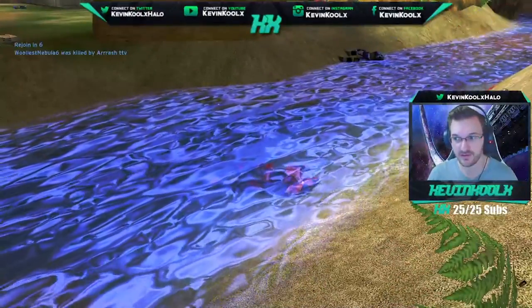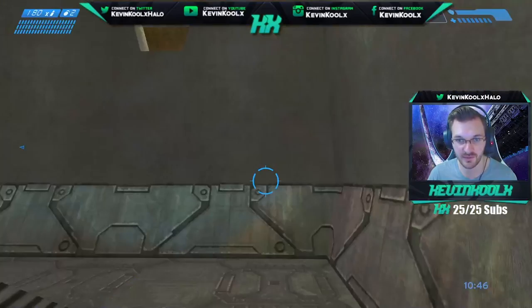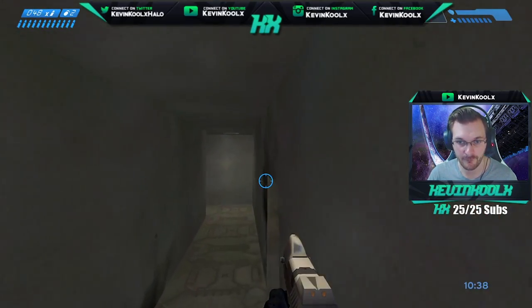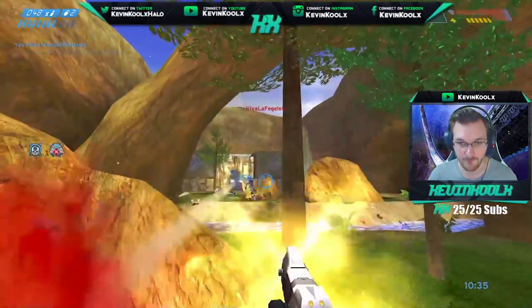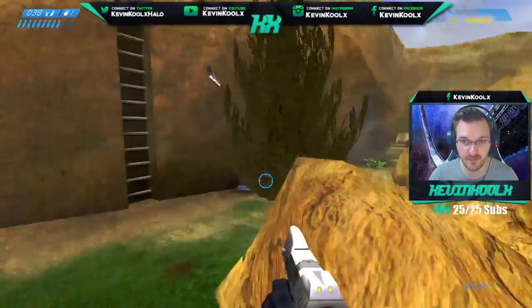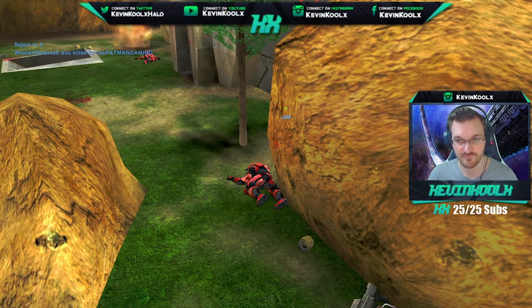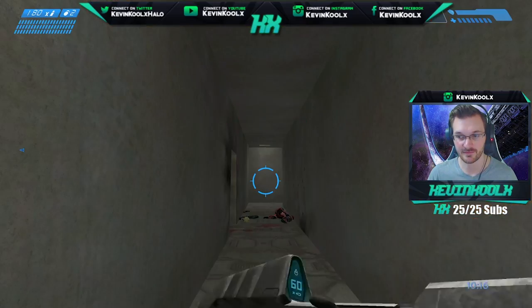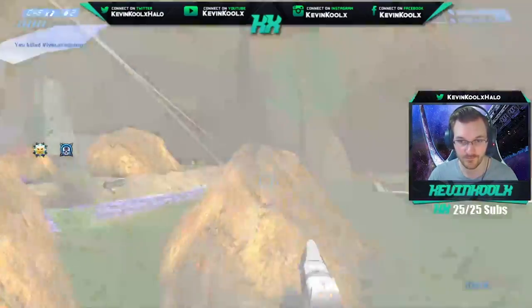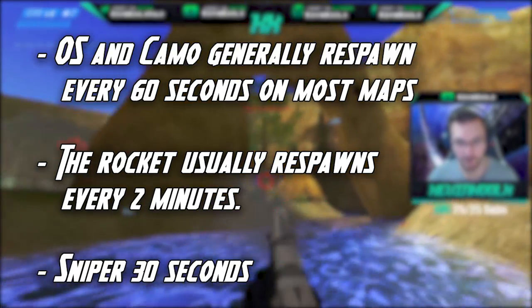Another way to instantly improve at Halo Combat Evolved Multiplayer is to understand the timing of power weapons and power-ups. I've found huge success by knowing when to time the rocket, the sniper, the overshield, and the camo to tilt the advantage in my favor. CE timers are static, meaning every 30 seconds, 2 minutes, or 3 minutes they respawn — not like Halo 3, Reach, or Halo 5, where pickups reset on a dynamic timer. They just keep popping up at the same time no matter what.